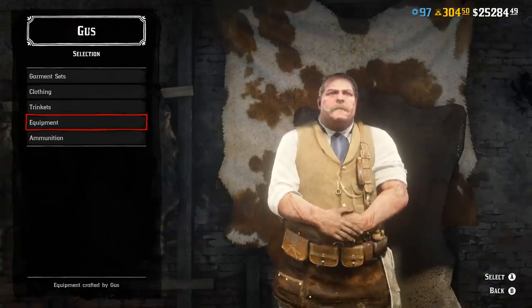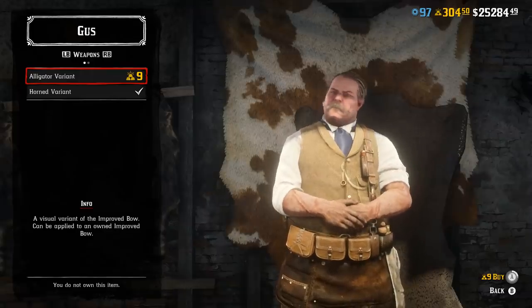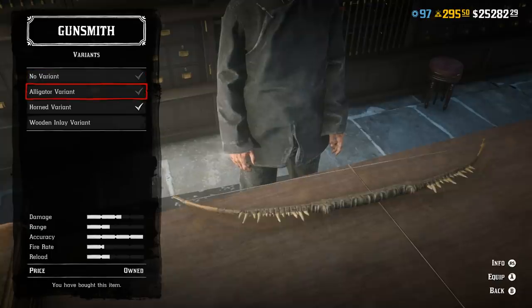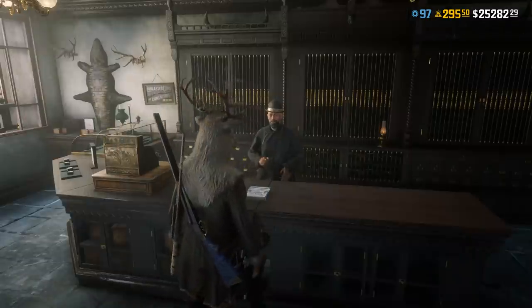There is also a new skin for the improved bow — the alligator variant. It costs 9 gold and you can buy it from Gask. Now I'm gonna show you how it looks. It looks pretty cool, but I'm not quite sure whether I'm gonna use it too much, because the Hornet variant looks better in my opinion. But I just love the fact that I can customize the bow now, so I just had to buy it.